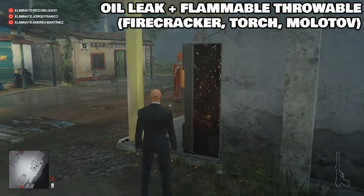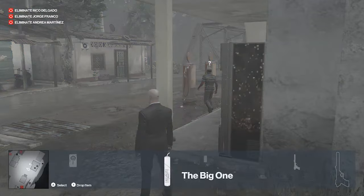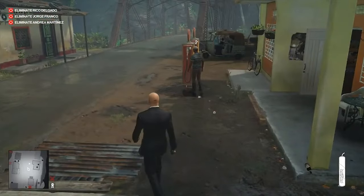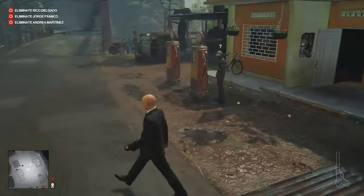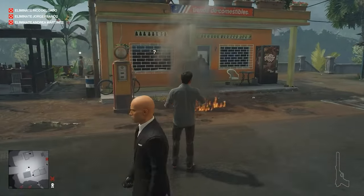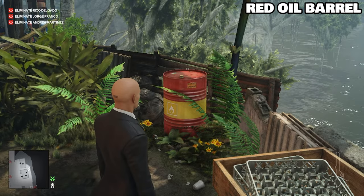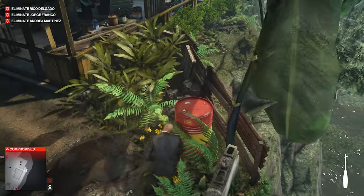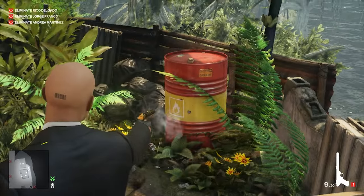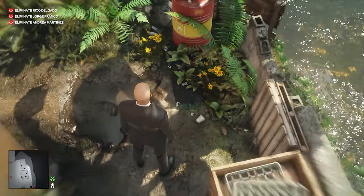Flame accidents require an oil leak. Once you have one, you can use any ignitable substances like the firecracker, the big one, torches like you saw. And you'll have this burning animation. But the thing you should look for the most is these big red barrels. A screwdriver is usually what you use to puncture them, but you can shoot them as well. You get this black oil leak like you see here.